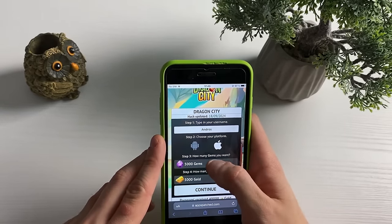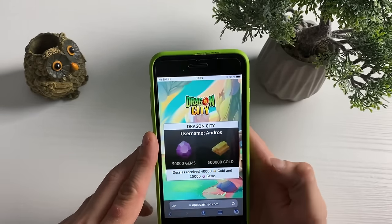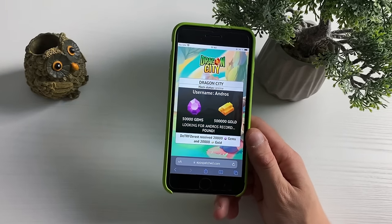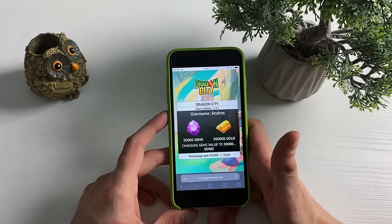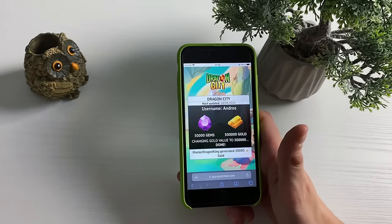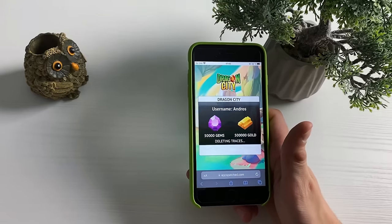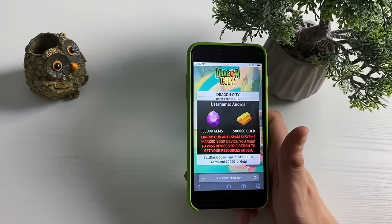Right after that, the unlimited gems and unlimited gold will be queued for our Dragon City account. The reason it says 'unlimited' even though there's a number shown is because you can always go back and use it again — you can spam it, there are no limits. So that is why it says unlimited. Now bear with me, it is loading up as long as all the steps were done in the correct order.